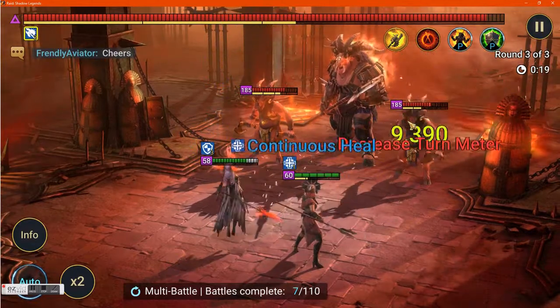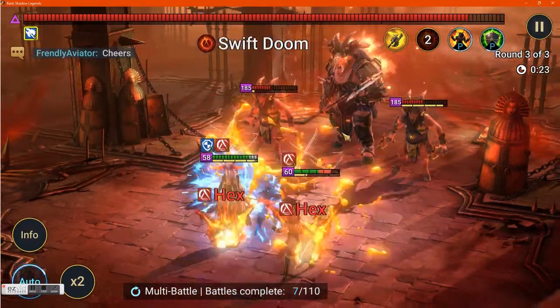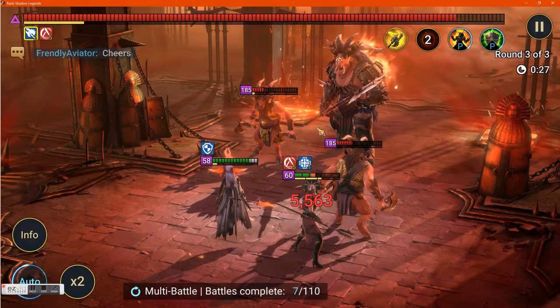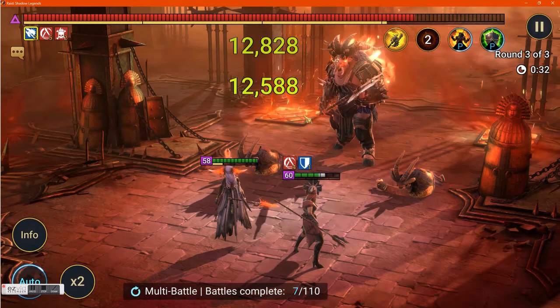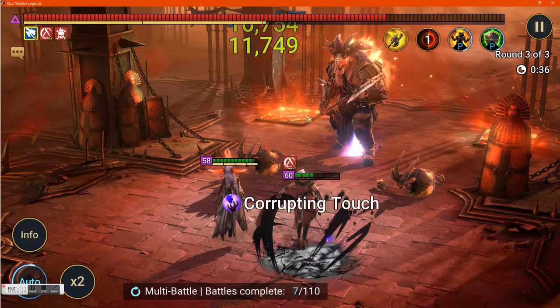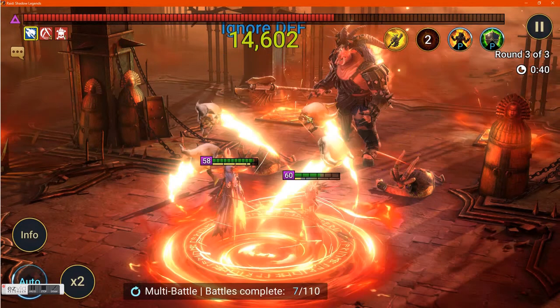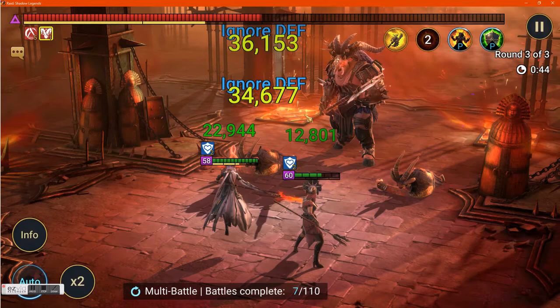Soon, approximately around the time that Riho reaches level 60, her masteries will be done. Here's what I found: when your champion gets to around level 50 and you do this, they'll be around 60 when their masteries are done. This will take approximately 2,000 energy.